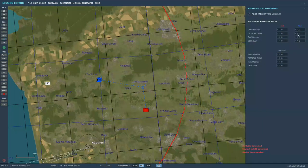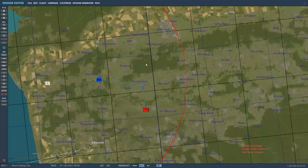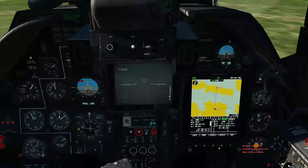Now I'm not sure which one of these four — I think it's Tactical Commander — but I know I've got to have that clicked. Pilot can't control vehicles, and if you don't click that, you're going to have problems. So now let's take a look and see what it looks like in the cockpit.